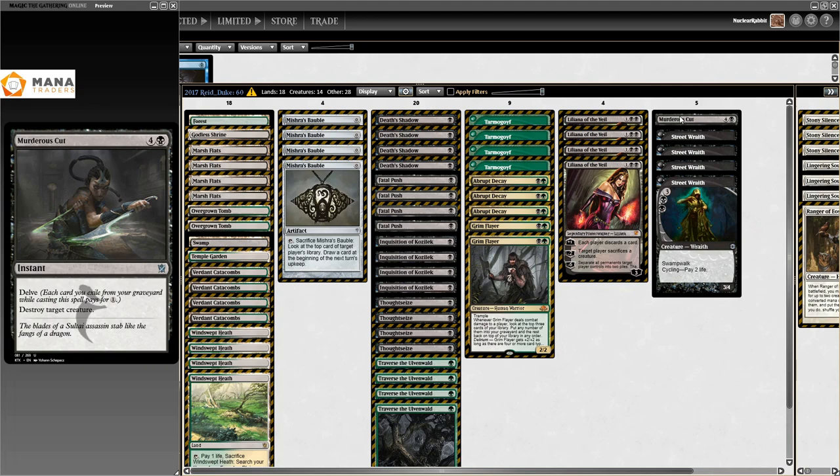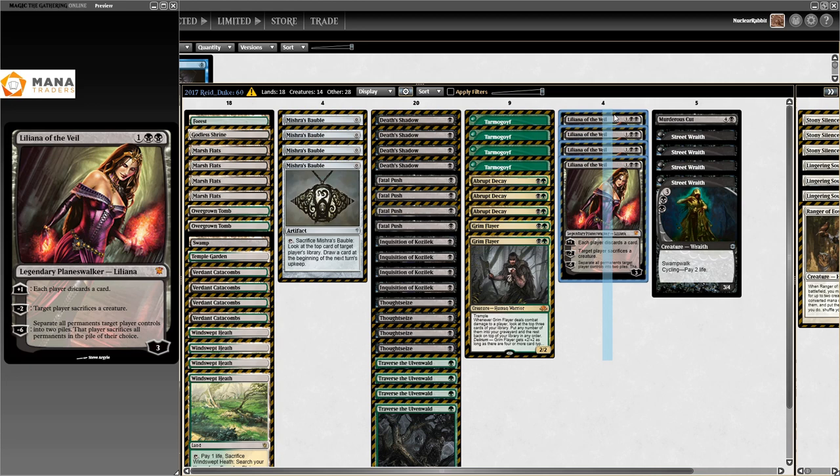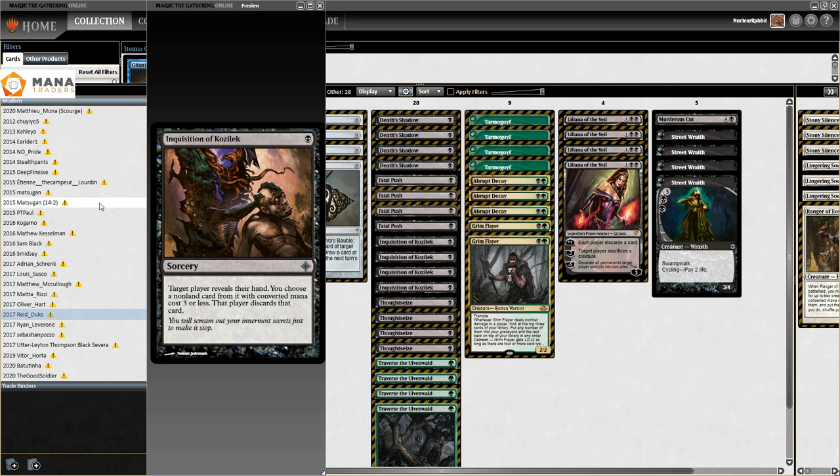A Murderous Cut as a delve spell - I would have put Tasigur in here probably, but who can argue with results. Also it's Reed Duke, playing four Liliana of the Veil. I'm a very capable Magic player but when Reed Duke is wielding Liliana, I'm like - nah, I'm not gonna argue with that one. Just have fun, win your GP, and don't crush me too hard.